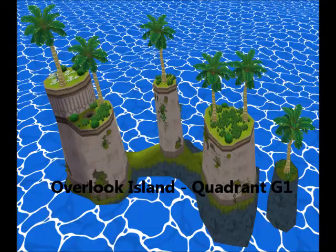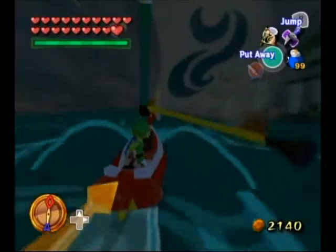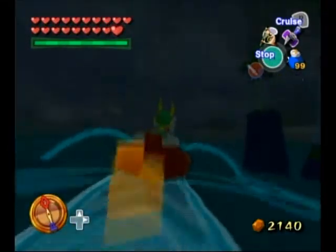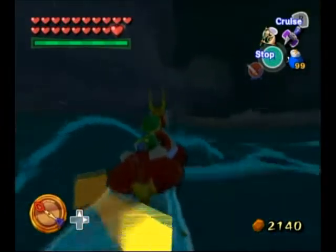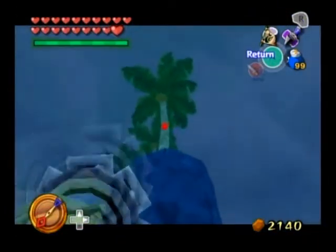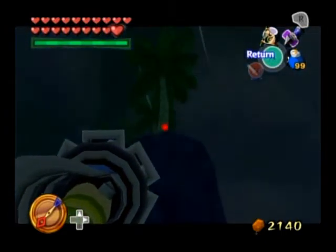Let's get started. First stop is Overlook Island in Quadrant G1. The only way to move across this island is to use the hookshot to hook from palm tree to palm tree. Be careful because there are cannon boats circling the island, and you'll run into a blue chu-chu. Kill it if you want its jelly.